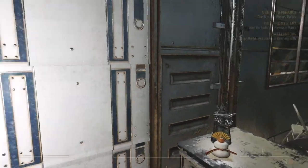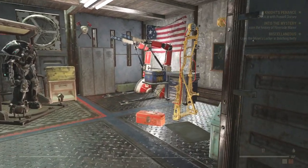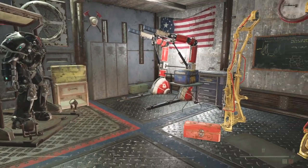Behind this guard desk here to the left, we have a power armor repair station for soldiers returning to repair their armor if they were in battle.